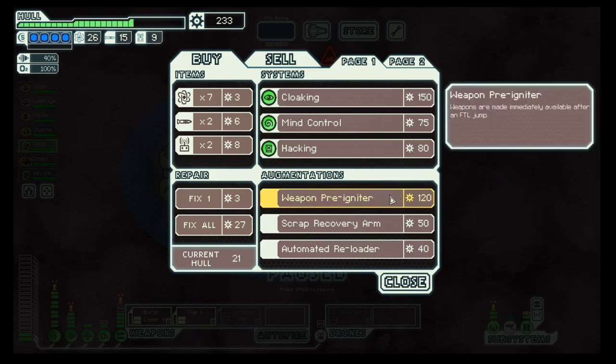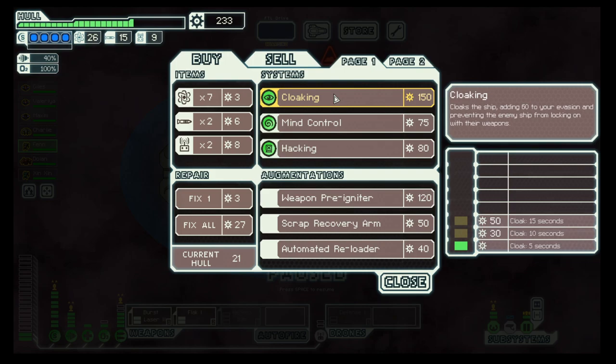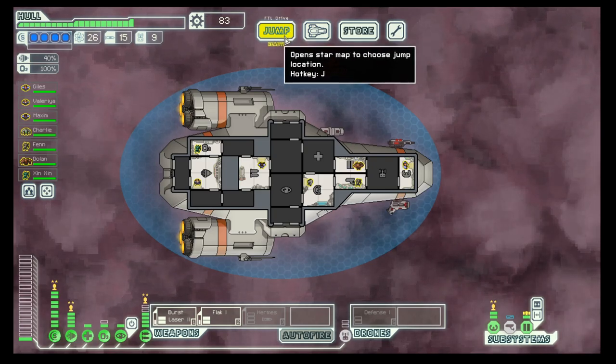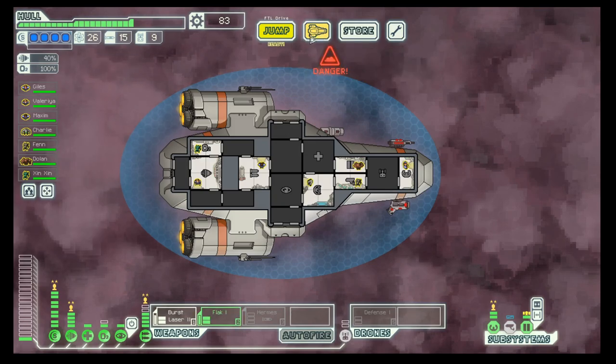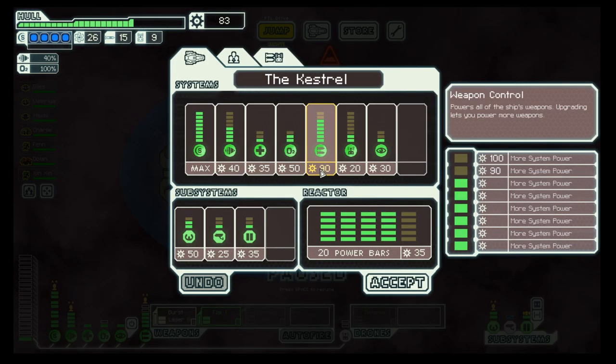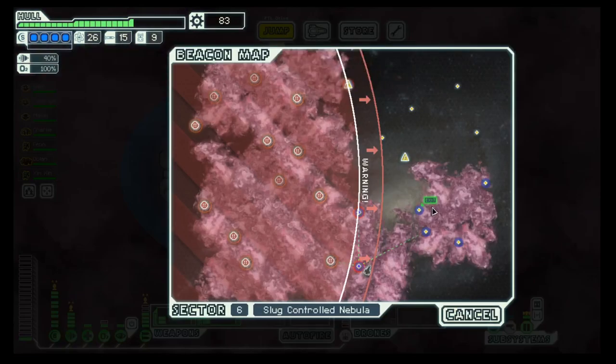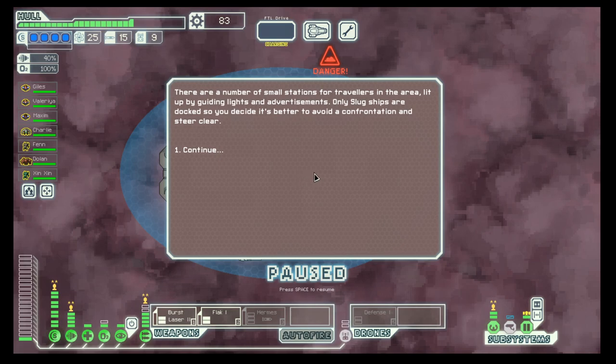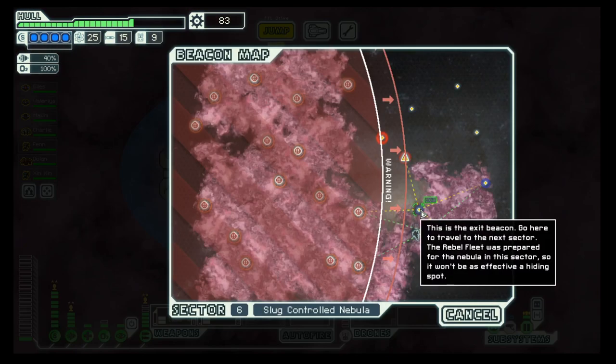They have a pre-igniter, which is pretty awesome, but also cloaking. At this point I would rather go with cloaking. A scrap recovery arm would be great, but it's basically only useful early on in the game because that gives you 10 or 15% more scrap — so over the course of the game it can really make a difference.